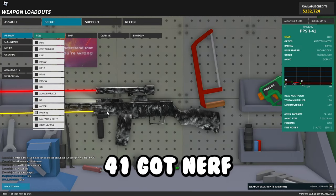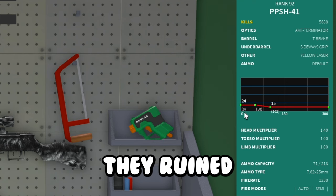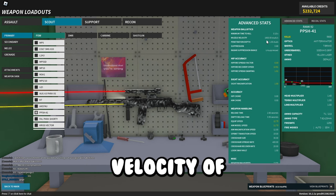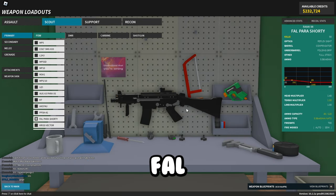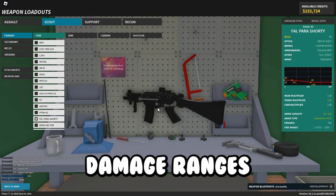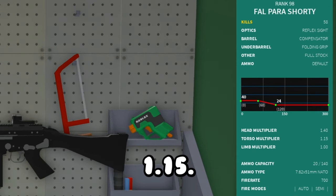The PPSH41 got nerfed — the damage graph is really sad, they kind of ruined this thing. It has a muzzle velocity of 1,600 studs, which isn't very good. The Foul Power Shorty got increased damage ranges and a torso multiplier of 1.15, which is cool.